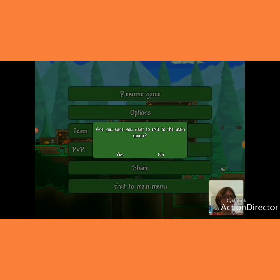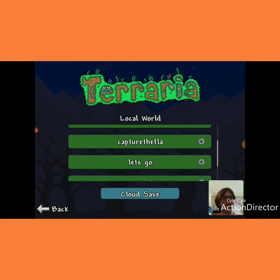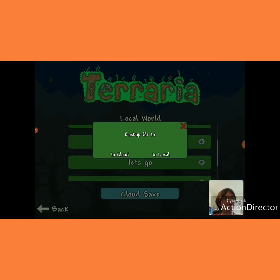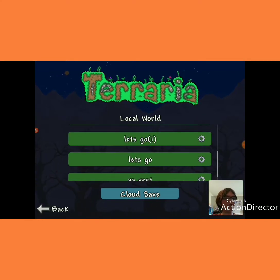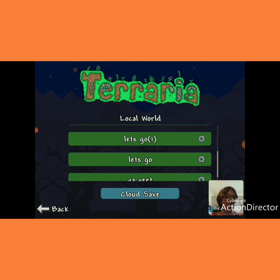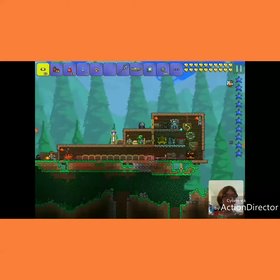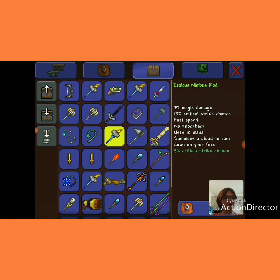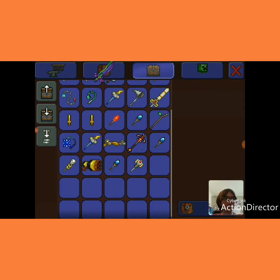Now go out, back in, and now go to Let's Go, and then back up to Local. Now I have two Let's Go's. So I'm going to go into the duplicate. And here we go — don't have my Knight's Edge. Go in here. Here's my Knight's Edge.